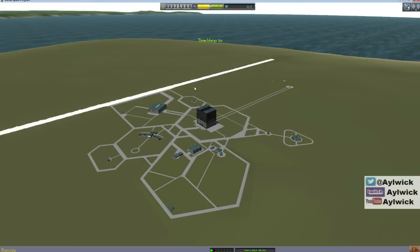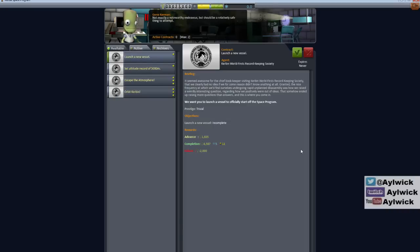Let's go accept a couple of contracts. This is the beta so the content is all there. The first contract we're going to do is launch the vessel - I get four and a half thousand when I complete it, plus some reputation and some bonus science. If I never launch the vessel I will lose 2,000 credits.